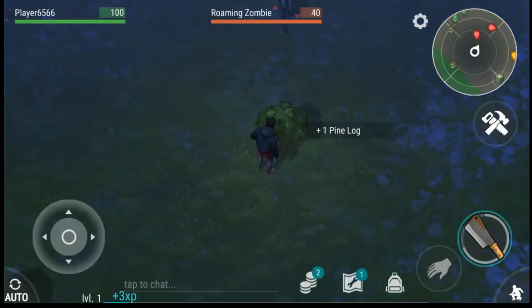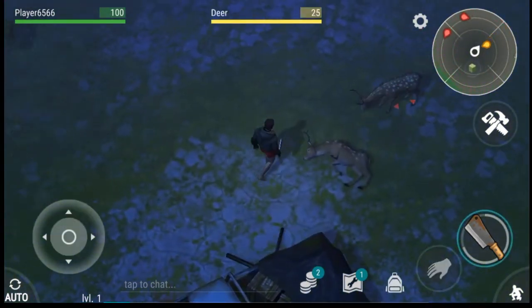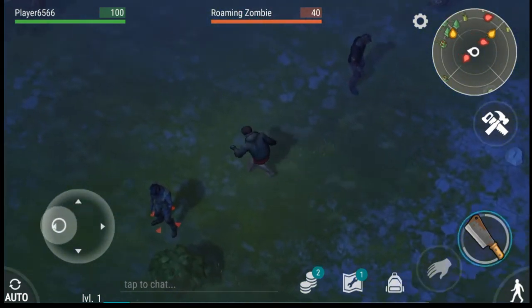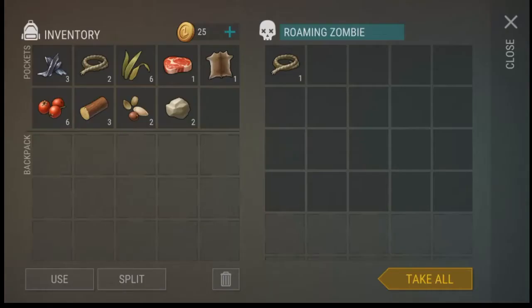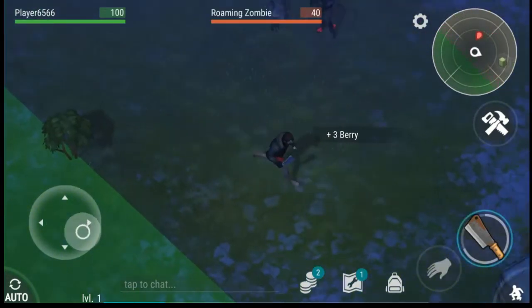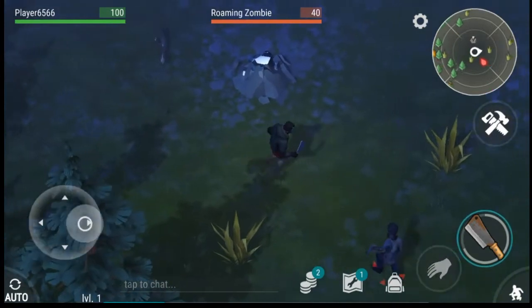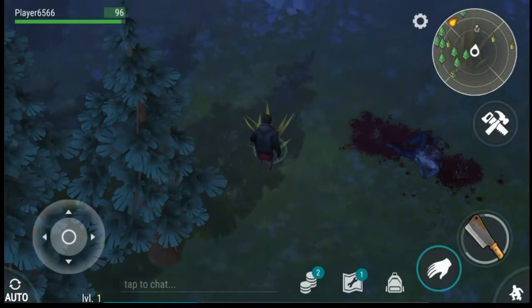We're going to gather our stuff. We got sighted by a zombie, but he's a slow dumb zombie, so we're able to get around him. We can sneak up on him using the crouch, sneaking from behind, and kill him in one shot without taking any damage. Even when we're in the menu, we will be attacked by other zombies. We're only going to take four points of damage fighting straight up, which is not too big of a deal.